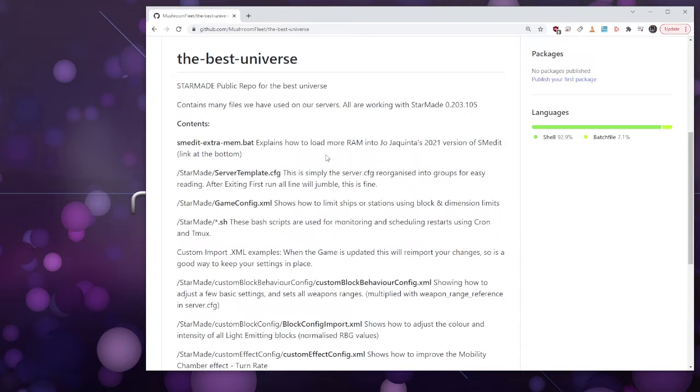There are a few extras like the cement extra memory which shows you how to load more RAM — we tested it with about 56 gigabytes so it definitely works. We have a server template. It's just been reorganized so you can see everything in categories and alphabetically, but as soon as you actually run it, it'll get jumbled and look like it did before, but your values will be retained.